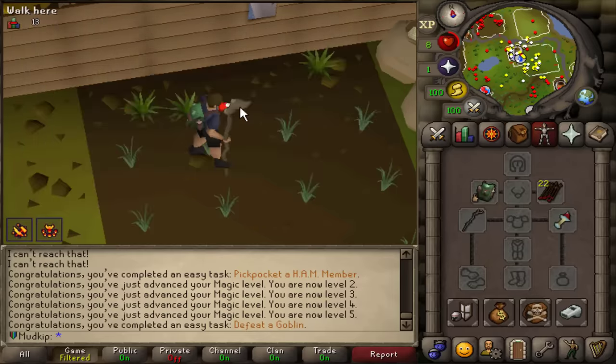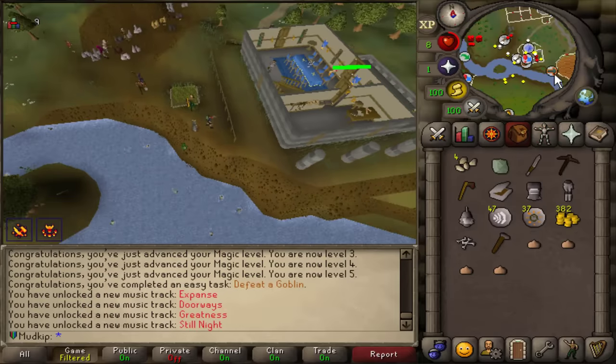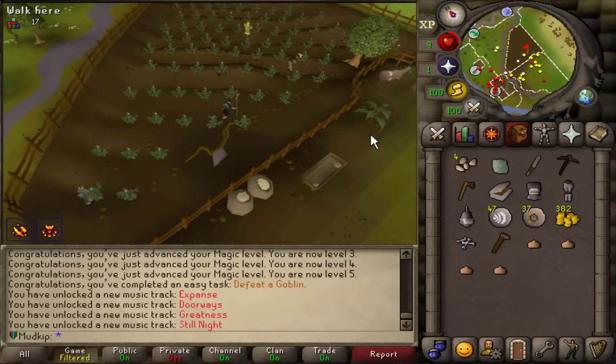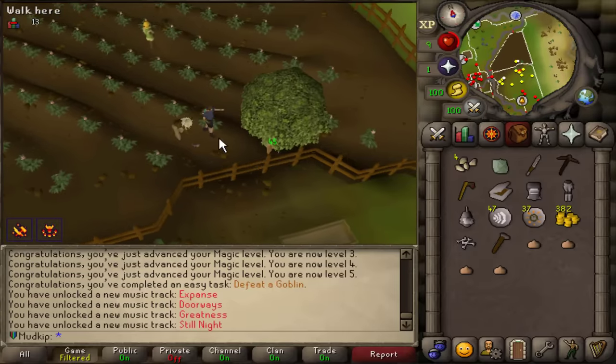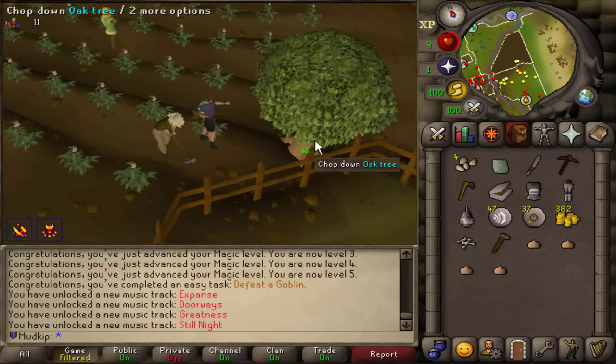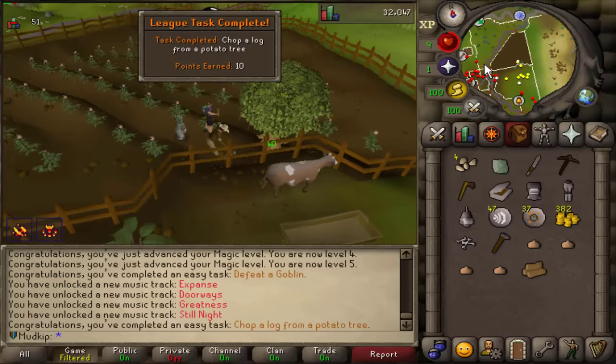Let's teleport to the Champion's Guild — I probably don't need to buy a chronicle because of this teleport. So instead of relying on that one regular tree with competition, you can come to this potato field and chop the oak tree. I know 15 Woodcutting is a pretty steep requirement. Chop a log from a potato tree.